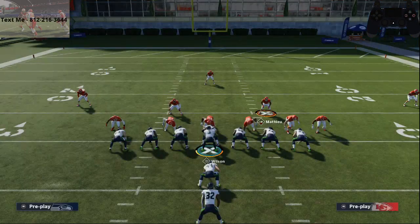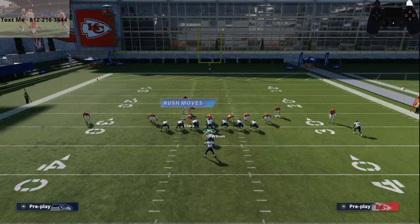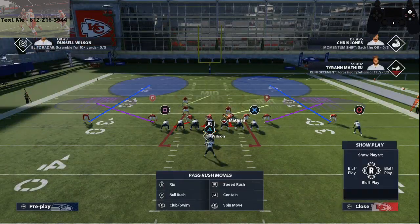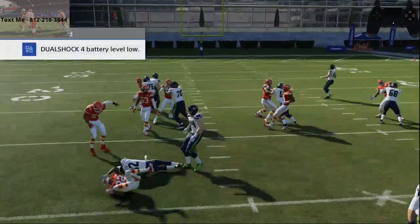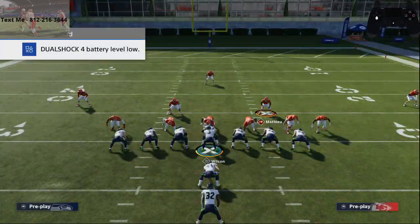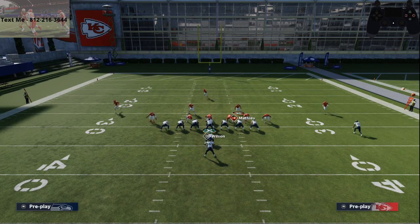Same setup: baseline press out of Cover 2 Invert, blitz Hitchens, QB contain, bring Honey Badger right in here, and make sure to spy that safety over the top — that's really important. I'm going to run HB ISO. Snap the ball, just fill the lane with Honey Badger, and as you can see it's very easy to stop with the safety filling that gap.